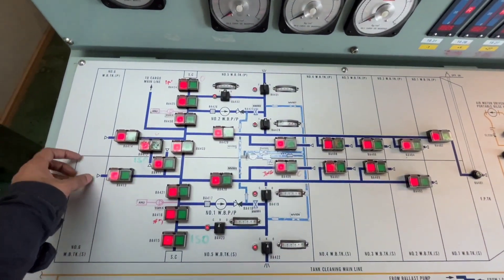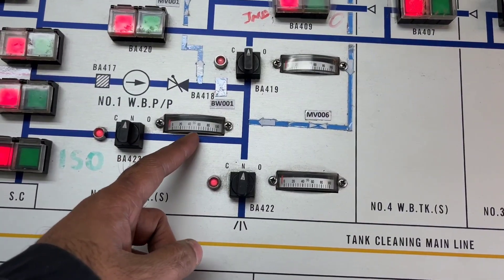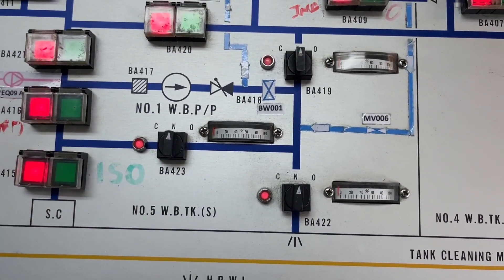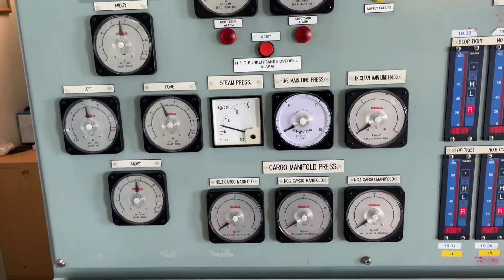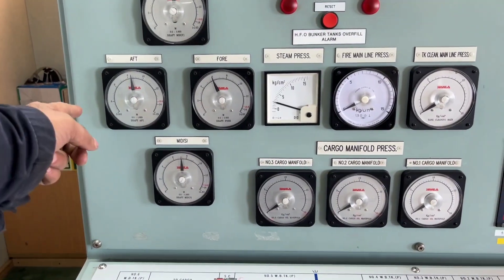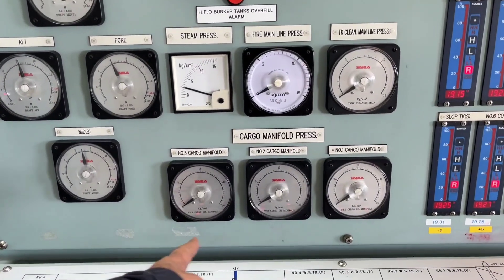These are the ballast tanks — you can see all the valves are closed. This is the indication for what percentage the valve is open or closed. When you operate this, the 50% mark is in the center so you can judge how much the valve is throttled. On this side you will see HFO bunker tank overfill alarms. These are the draft gauges for mid-port, mid-starboard, aft, and forward. Then this is boiler steam pressure, fire line main pressure, tank cleaning main line pressure, and cargo manifold pressure.